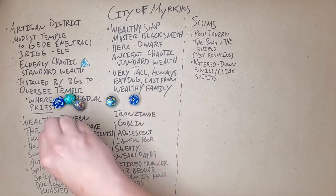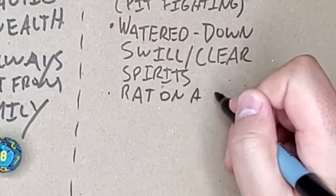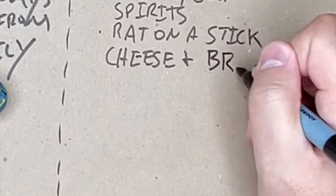Then on the food table, I rolled a 12, 5, and 8, so we know that they're known for their rat on a stick — yuck — cheese and bread, and mushroom kebab. Those last two sound pretty good.